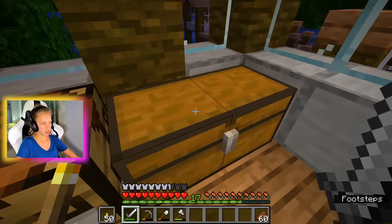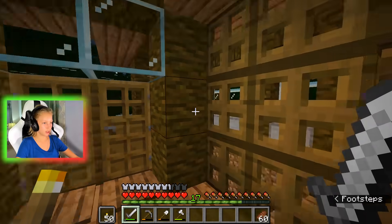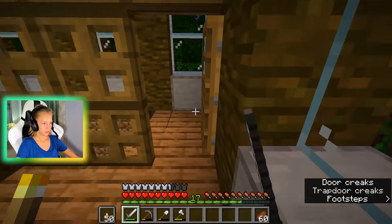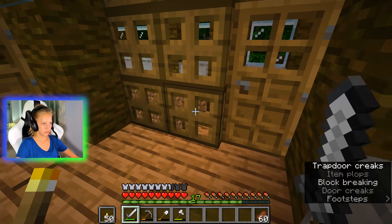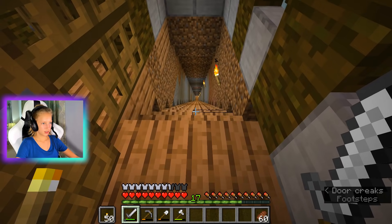I'm gonna show you inside - I'm not gonna go outside because I'm too scared. I'm gonna show you what I did inside. I got this door area. This one had a pressure plate, but the pressure plate opened up this gate as well, and I didn't like that so we took that off.